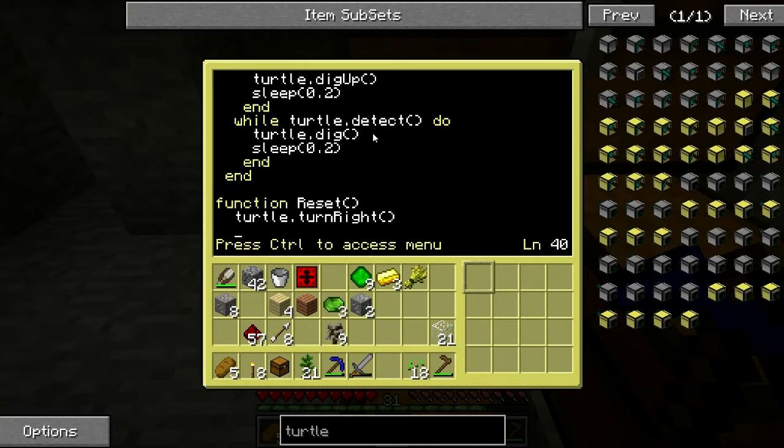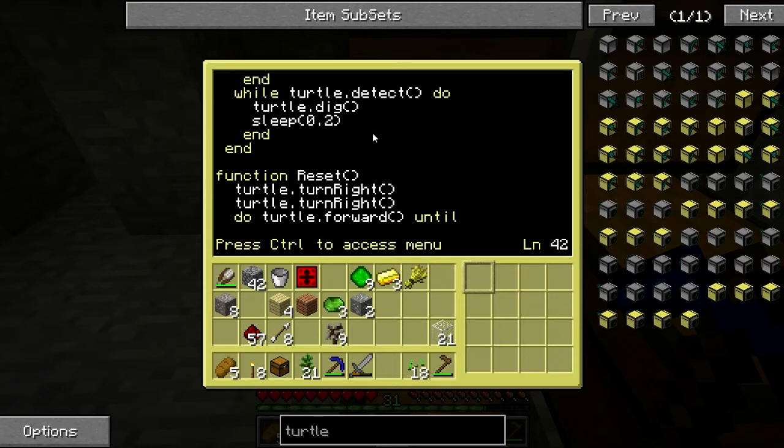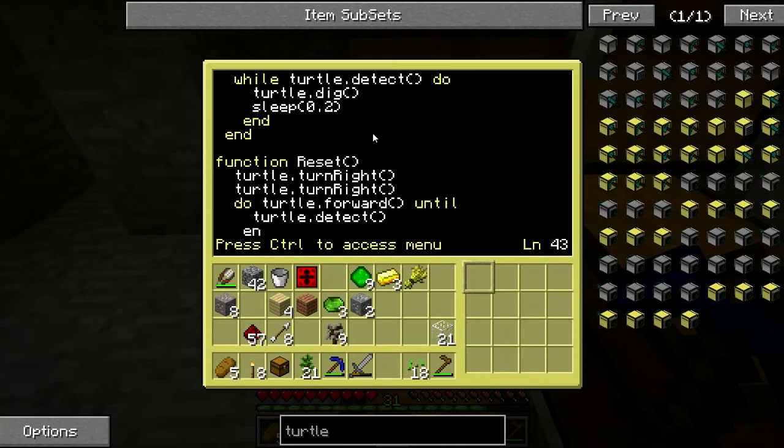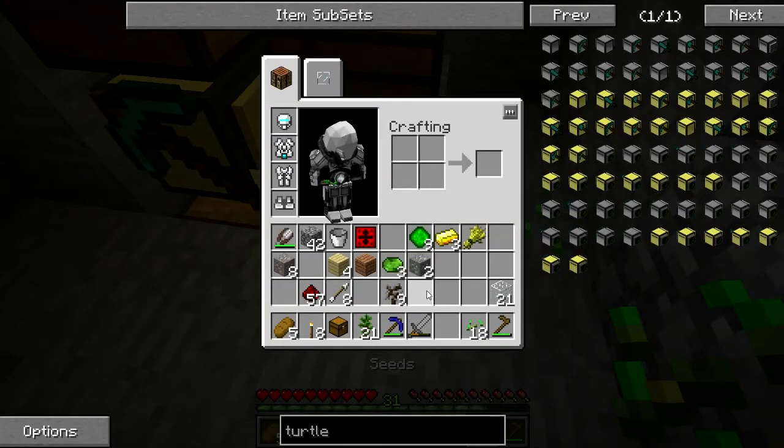Now we're going to do a reset function. This is basically how it handles running low on torches or running low on fuel — it's how it gets back to refuel. We're going to put one block in place — a stair — so that the turtle will stop when it gets here, since the chest can still open with a stair in place.